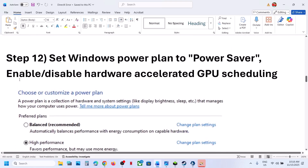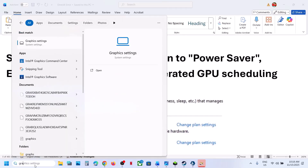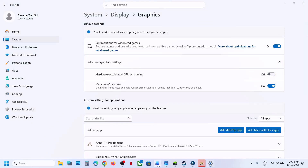The next step is to enable or disable Hardware Accelerated GPU Scheduling. Type 'graphics settings' in the Windows search box, click on Graphics Settings, then Advanced Graphics Settings. If Hardware Accelerated GPU Scheduling is off, turn it on and relaunch the game. If it is already on, turn it off, then relaunch and check.